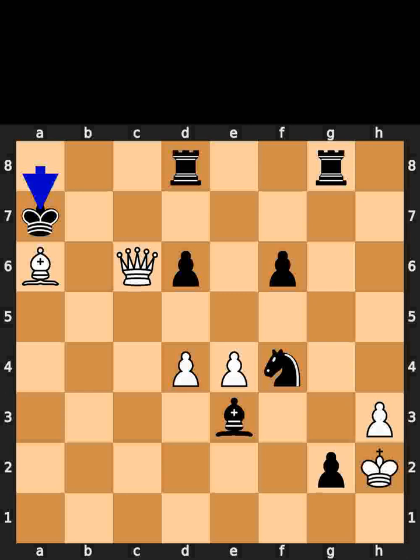Black plays king to a7. White plays queen to b7, checkmate. White plays queen to a8.